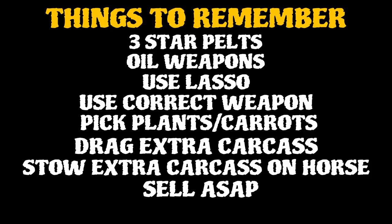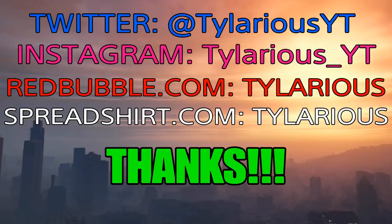A few key things to remember: go for three-star pelts but get as much quantity as you can. Oil your weapons. Use your lasso for clean kills, and use the correct weapon as best you can. Pick plants and carrots. Drag an extra carcass on the way back and stow extra carcasses on the sides of your saddle — birds and snakes. Sell as soon as you can so your pelts and carcasses don't spoil. And don't forget Dead Eye — mash both joysticks down to make things glow so you can hunt and track more easily.